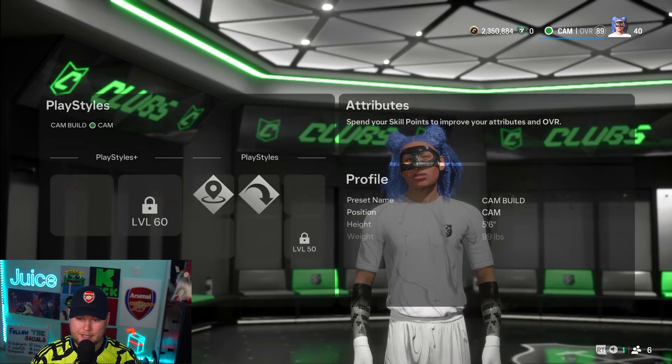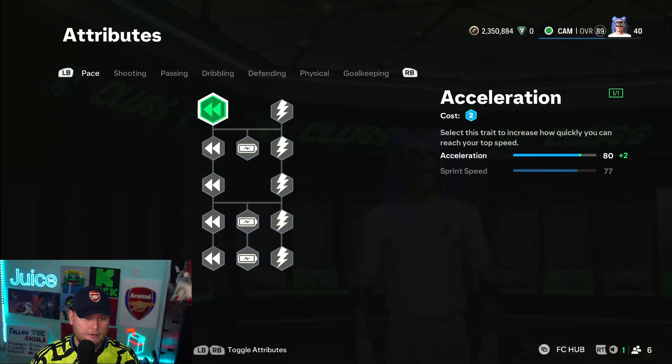We're going to head over to the attributes now. I don't think pace is too important off the rip if you're going to be a playmaker. Obviously once you get more points, then definitely put some into pace.